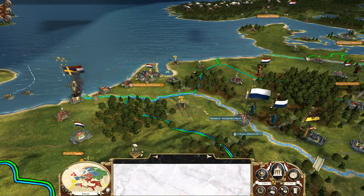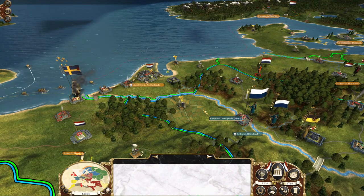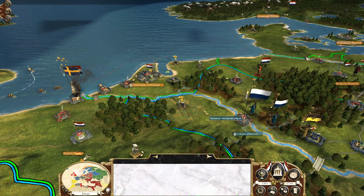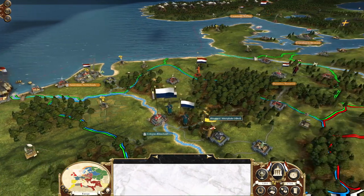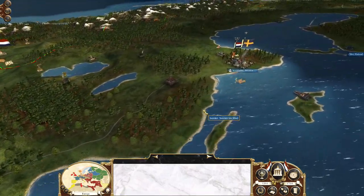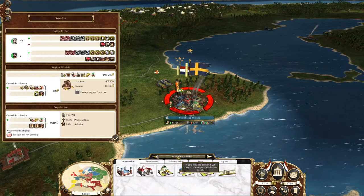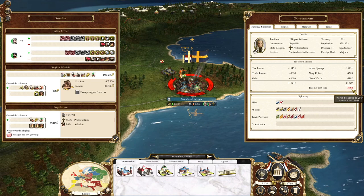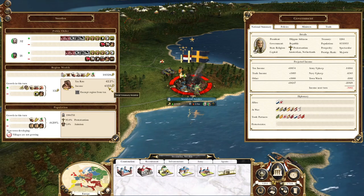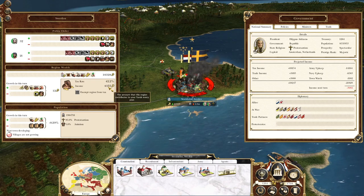The best way to start off today would be an act of natural justice: if Sweden caused my economy to collapse, they're going to be the ones to fix it. My army is right next to Stockholm, and Stockholm is very wealthy - wealthy enough that it might just be able to fill the deficit. Let's go.